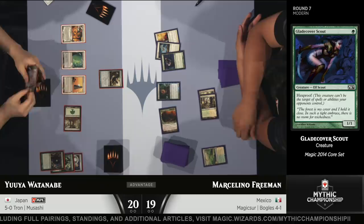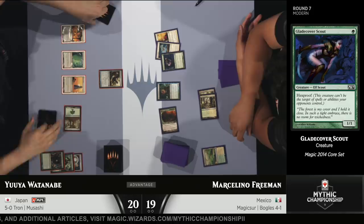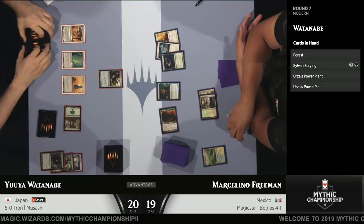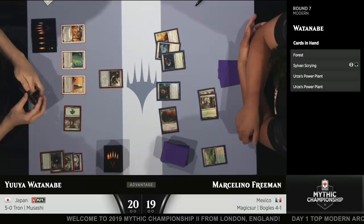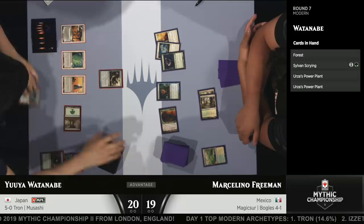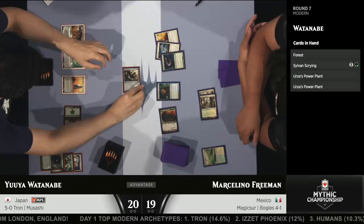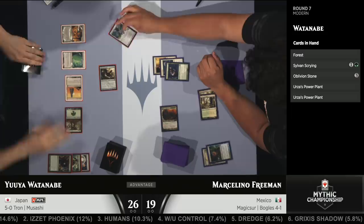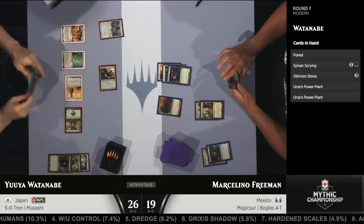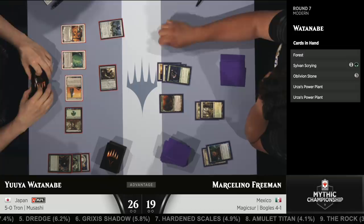With Ancient Stirrings, Yuya Watanabe is still able to block the Glade Cover Scout for a few turns. Currently the Glade Cover Scout is a 4/4 with the Hyena Umbra and the Ethereal Armor. The moment he plays another aura that gives +1/+1, the Scout will be a 6/6 at the very least next turn. Ancient Stirrings just found exactly what Yuya Watanabe wants — an Oblivion Stone. I really like this attack from Yuya because he knows it's incredibly likely for Marcelino to play an aura this turn to make the Scout too big to trade with the Worm Coil Engine. So Yuya opts to attack and gain the life instead.